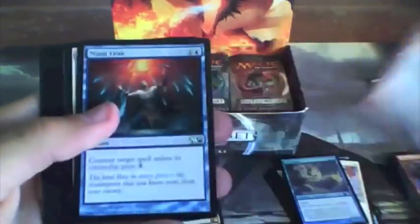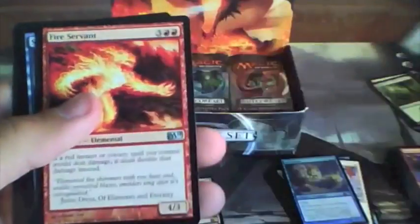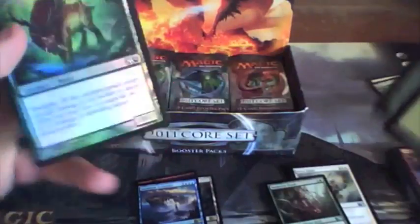Berserkers of Blood Ridge, Mana Leak again — awesome — Spired Charge, Child of the Night, Augury Owl, Merfolk Spy, Terramorphic Expanse, Wall of Vines, Demolish. Uncommons: Awakener Druid, Serra Angel, and Fire Servant. Our rare is Stormtide Leviathan — very nice — with a foil Llanowar Elves' Companion. Not bad.